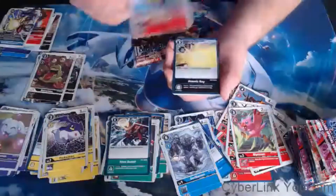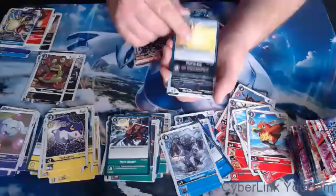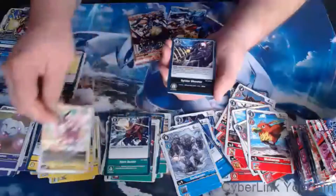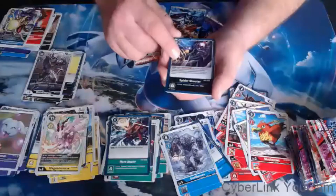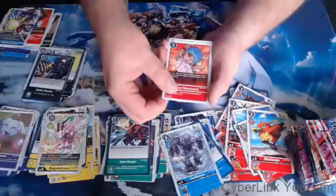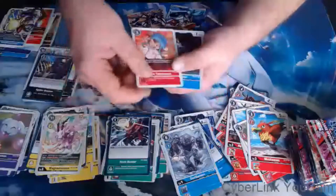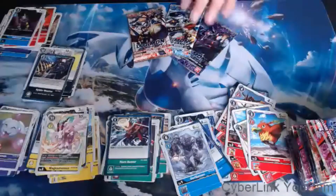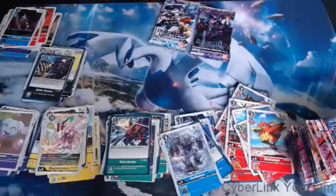There's a Pagumon — best rookie for now, though DemiMeramon is much better and I don't think we'll see him for a while. MagnaGarurumon again. Sora. And Blue Gabumon — that card is legit. That is another reason Blue Omnimon is so good.